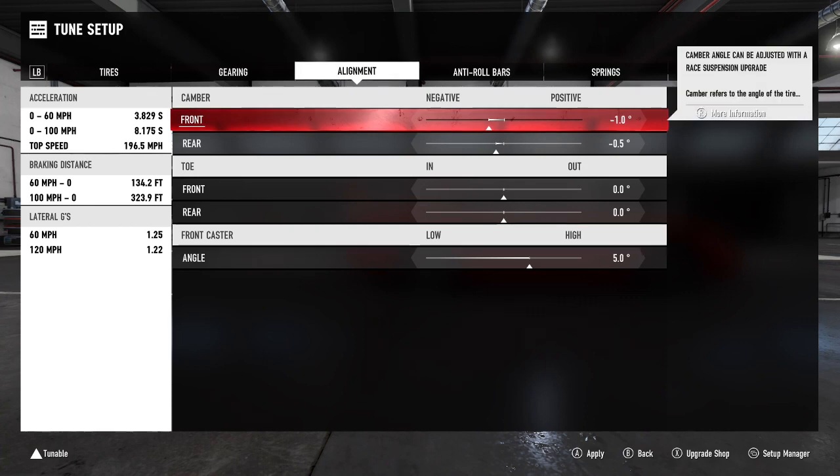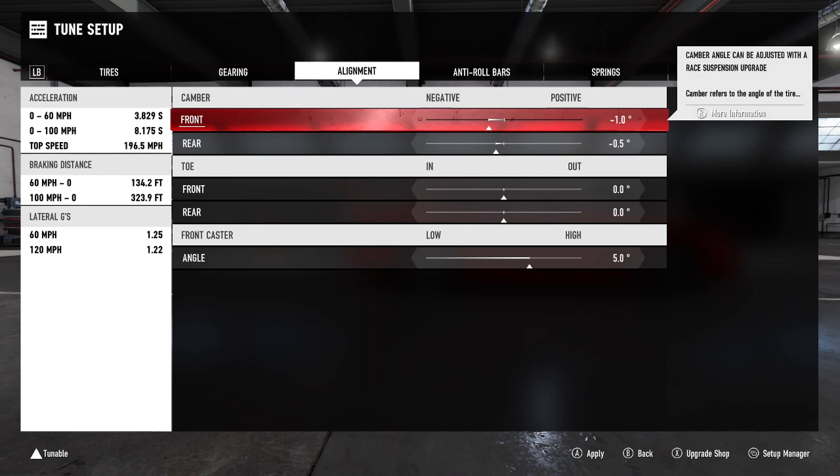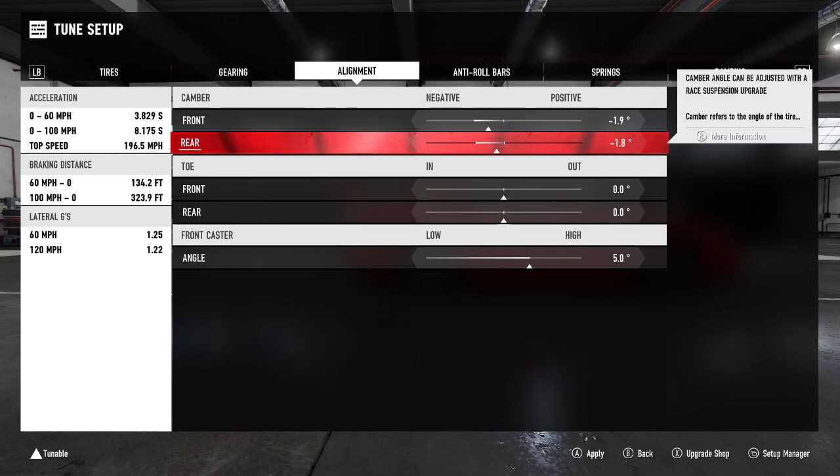Alignment is important now. Alignment deals with camber, toe, and front caster, and this is all going to affect how you understeer or oversteer. The more negative camber, the more oversteer you have; the more positive, the more understeer. Understeer is basically when you go into a turn — like a hairpin — and you're not turning enough to complete it. Oversteer is the exact opposite. I like to keep a negative 1.9 front and 1.8 rear, which offers enough oversteer for most tracks without making the car spin out.